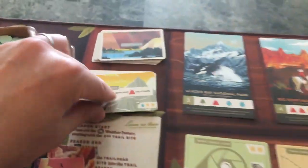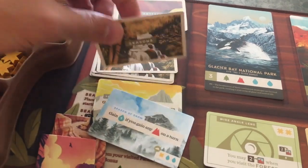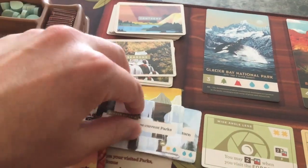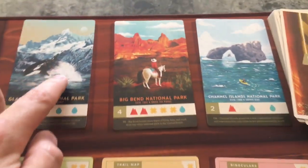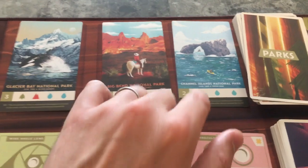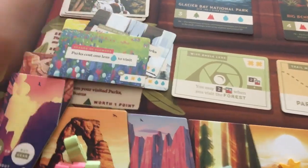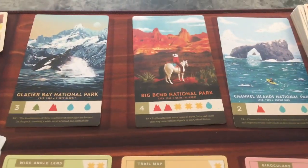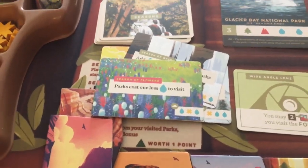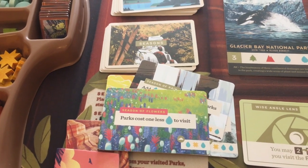Let's look at some other season cards that change things up. One is very similar - you get a resource. Another different one: add water on the three current parks, so when you visit a park you get a free water. Another: parks cost one water less to visit, giving a little discount during that season. Those are the season cards that help you with effects each round.